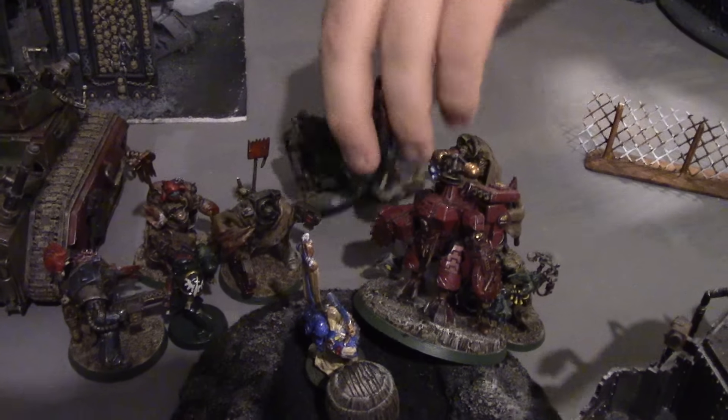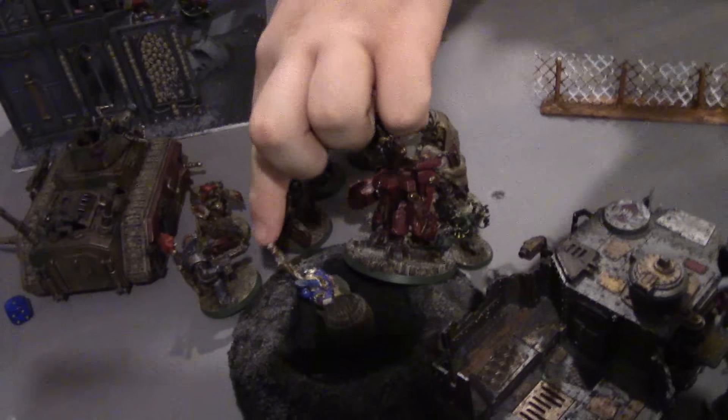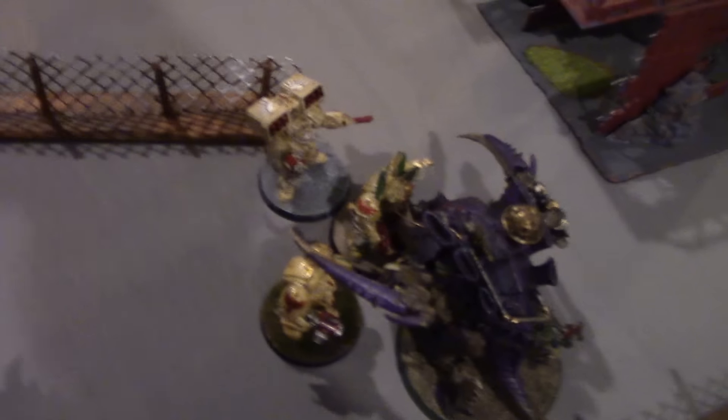Big Red kills Ezekiel and the excess wounds spill to the rest of the group. Big Red consolidates three inches, the other Mega Knob squad consolidates two. Now the Death Dread versus Deathwing Terminators combat — the Death Dread is a monstrous creature going at initiative two with two Power Claws, four attacks on the charge.